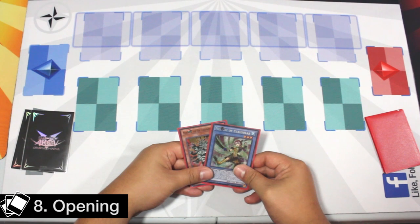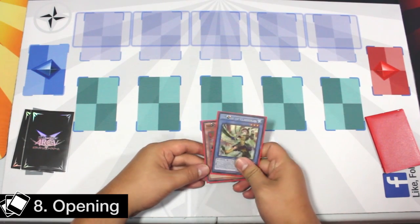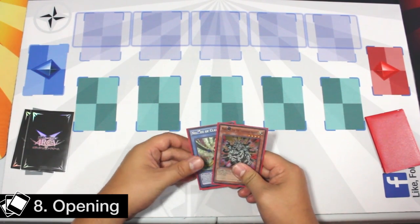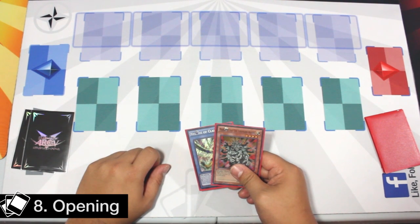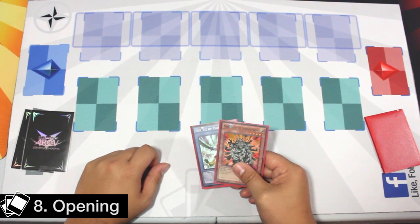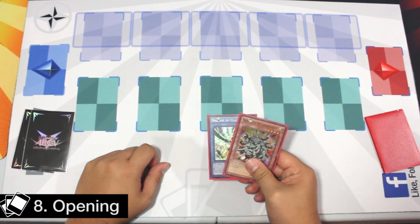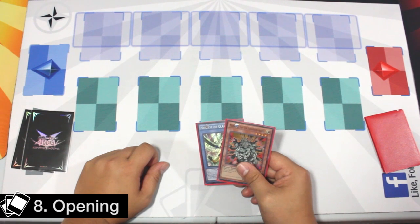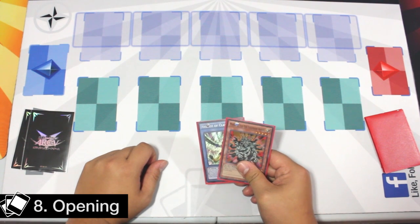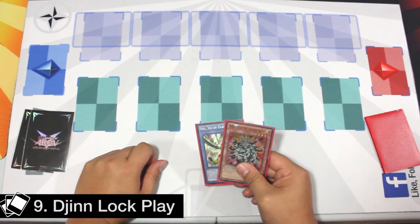Nekroz is actually a very versatile deck with almost unlimited options, which means going first or second actually matters and depends on the matchup and playstyle preference. Usually it is determined by the Dijin Lock and whether you want to set it up or try to push through their board. If you choose to go first, you can set up the Dijin Lock, which is very useful against the mirror match, Burning Abyss, Shadoll, and Heroes. If you go second, you get an extra combo piece to break their board, which is useful against Satellarknight, Cliffhorts, and BA. There's rarely a right answer, but a lot of Nekroz players prefer to go second because they get more combo pieces.